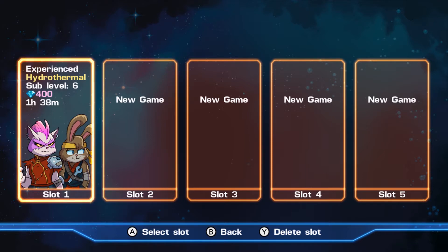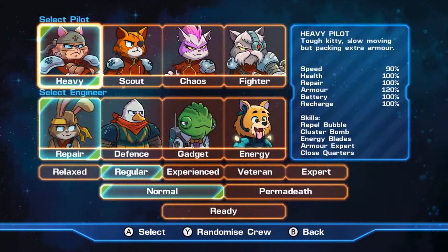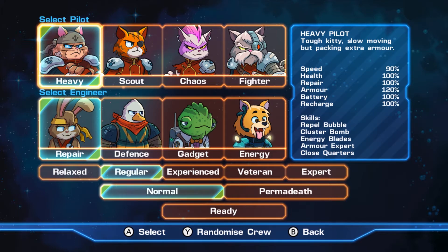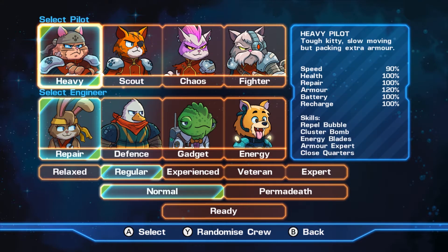I've already played a little bit on the first slot. I'll go into the second slot and start a new game. I'm going to put it on regular difficulty so it's easier to go through and show you guys. You have multiple pilots to choose from — heavy, scout, chaos, and fighter — each with different traits.